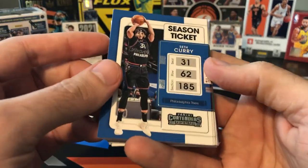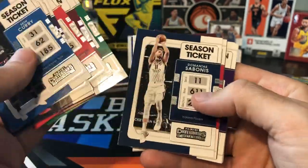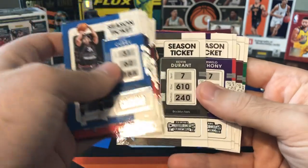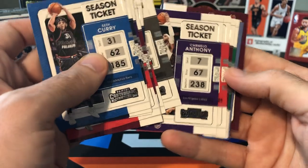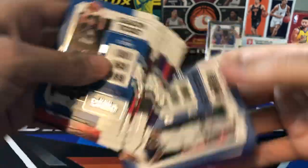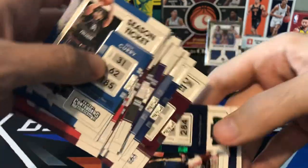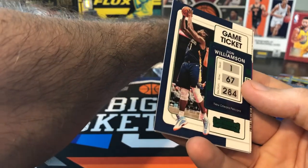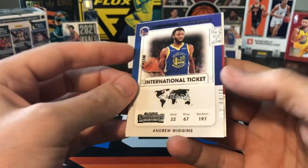So here is our base from fat pack one — we're going to go through these pretty quickly. It's only a 100-card set, all vet base, no base rookies. There's a KD that was upside down. Steven Adams, Andrew Wiggins, Kevin Love. We got a Zion parallel — that's going to be a green foil parallel. Not super crazy but a parallel nonetheless.